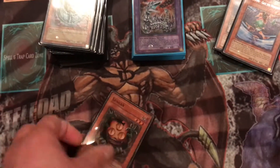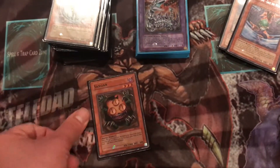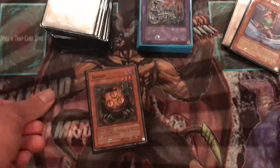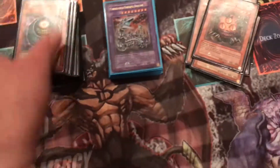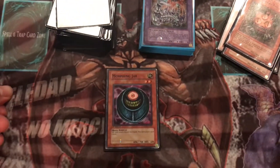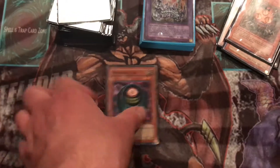Then you got one Sangan, which you can search for Gravekeeper Spy, Gale of the Whirlwind, Gravekeeper's Guard, Descendant, Morphing Jar, Battlefader, and Cyber Valley — so you got a lot of options. Morphing Jar: when this is flipped up, both players discard the cards in their hands and draw five new cards, so it's really good.